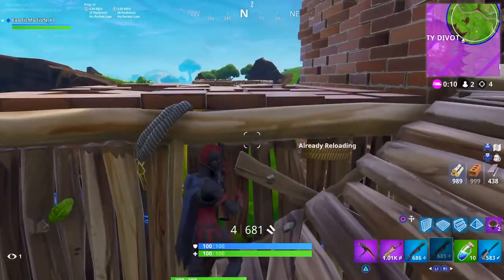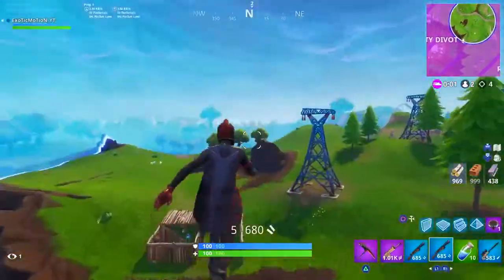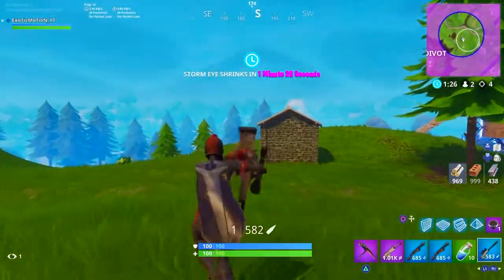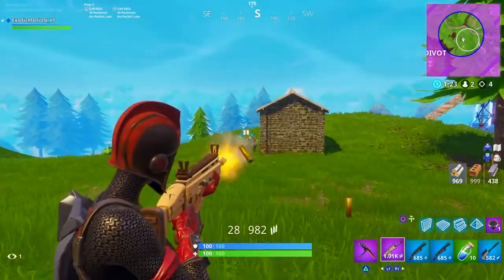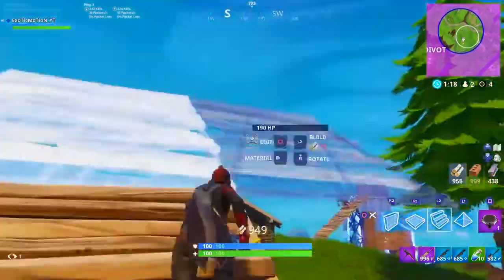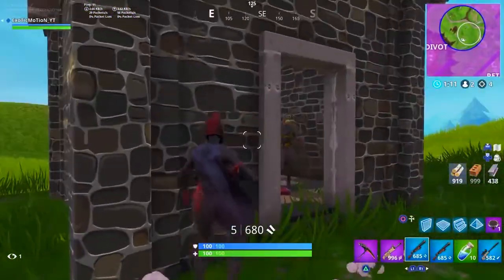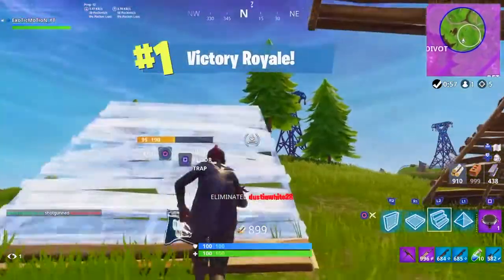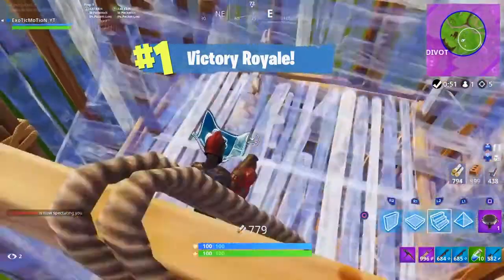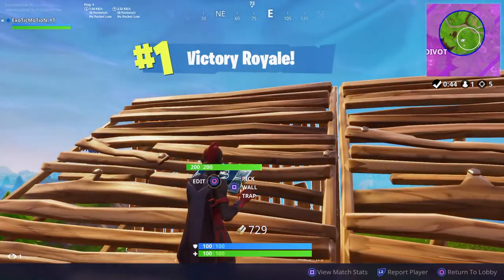In a 1v1, your first objective is to find where the enemy is. I heard him place a trap so I knew exactly where he was. I took a sniper shot — body shot — then immediately switched to the AR and lit him up. That's exactly how pros on console are getting so many kills: snipe to weaken, instantly switch to AR to finish. Those millisecond switches really do matter.